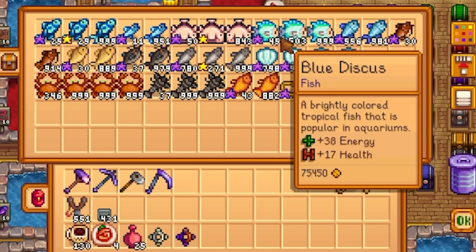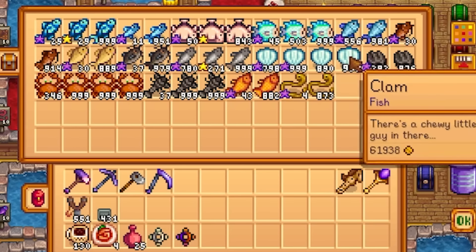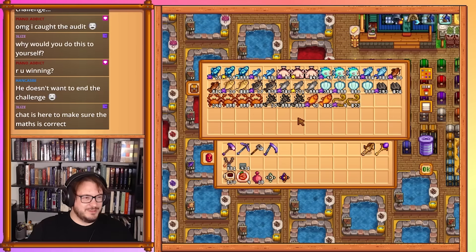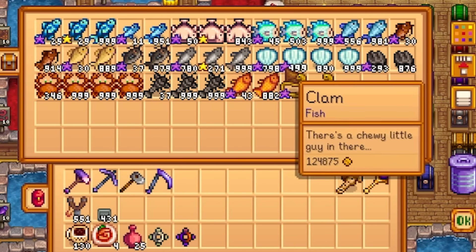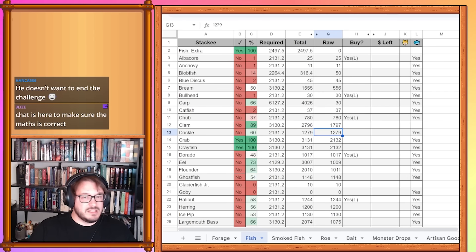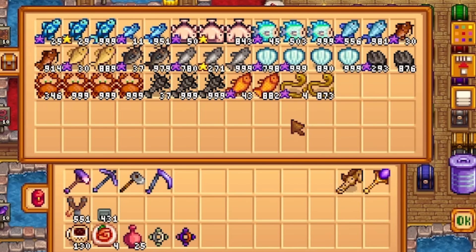Starting the iridium fish counts: albacore 25, anchovy 50, missed anchovy at 11, bream — pretty good at 556, bullhead 30, carp 30, catfish 37, chub 780, clam 1,797, cockle 293. Technically clam fell off the completed items list because of that. Crab should still be done — dropping to 2,1998. Dorado 43, eel 4.